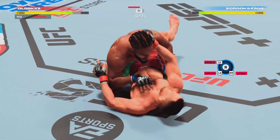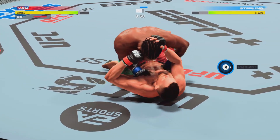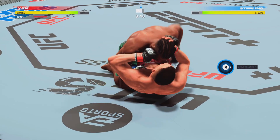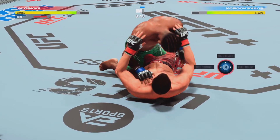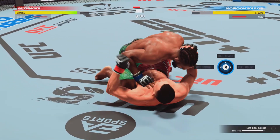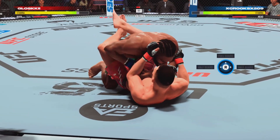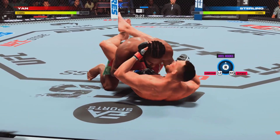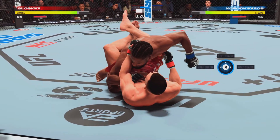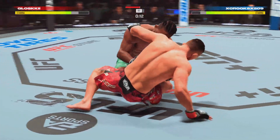Jan gets pounded with elbows to the head. The ground-and-pound is there, and there's another ground strike for good measure. Sterling's looking to pass out of half guard and get side control, but denied by the opposition. He drops down inside the now-closed guard of his opponent. Sterling going to work from guard — nice combination of strikes there. Very efficient, very effective.